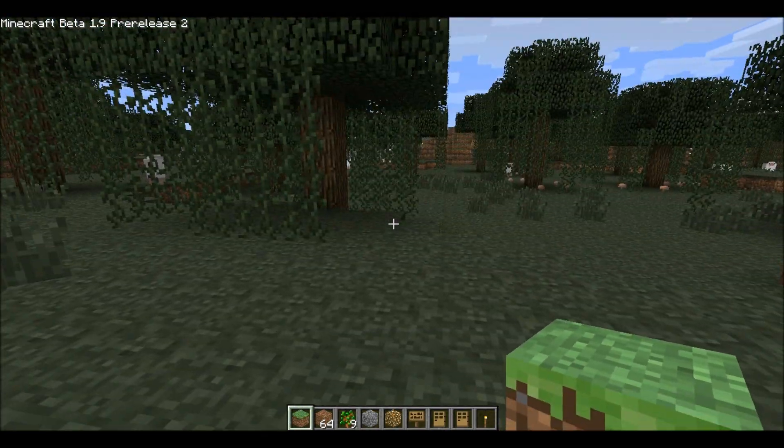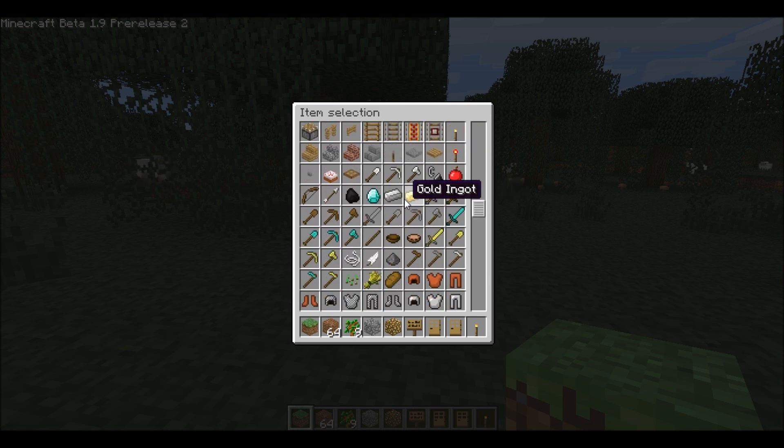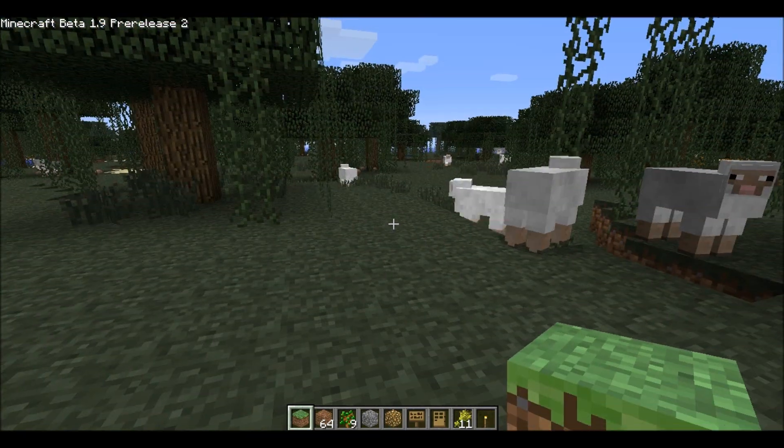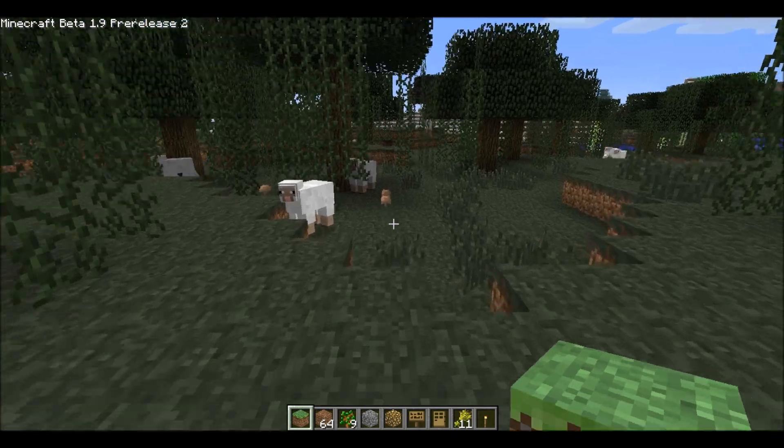Now in creative mode, you have everything in your item selection. There is not a thing which isn't here — except for animals. You cannot spawn animals through this. This is only blocks and stuff like that.